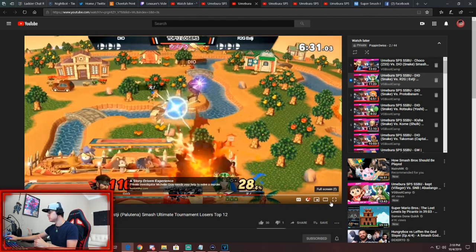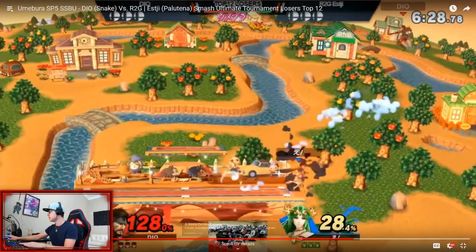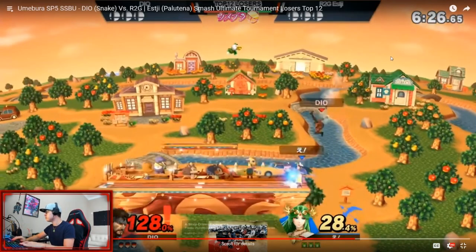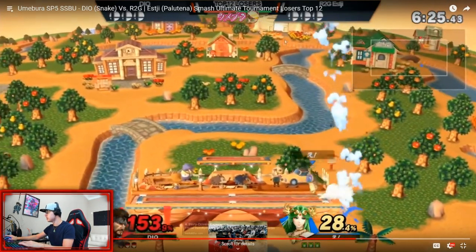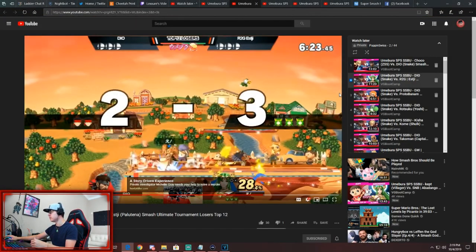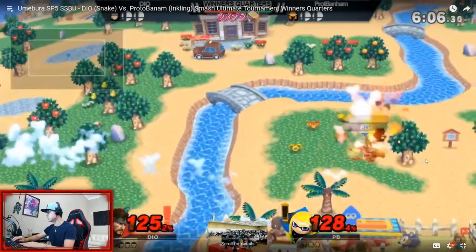Now with the Palutena clip here, he gets hit off stage, he jumps, grabs a grenade, light throws, up-Bs, and picks it up with an aerial — which I recommend, because I think picking up with an aerial is a lot easier than an air dodge or directional air dodge. Also, if they come up to you, you've got an aerial as a defense maneuver. He picks it up but fast-falls right into an up smash, so you want to look out for where you are on screen.